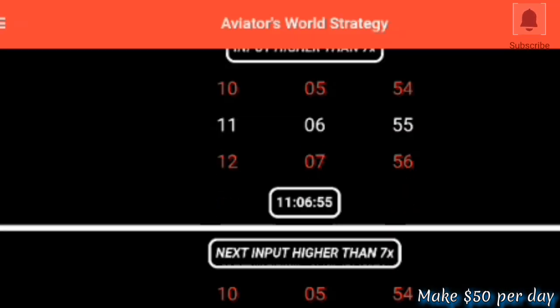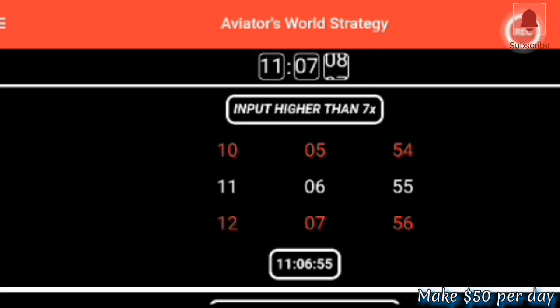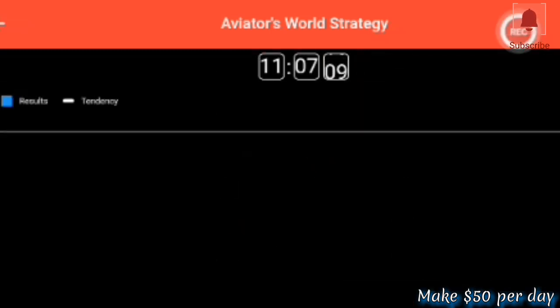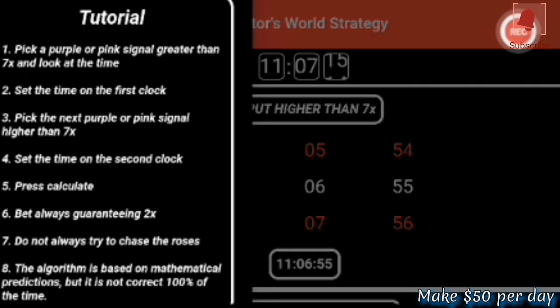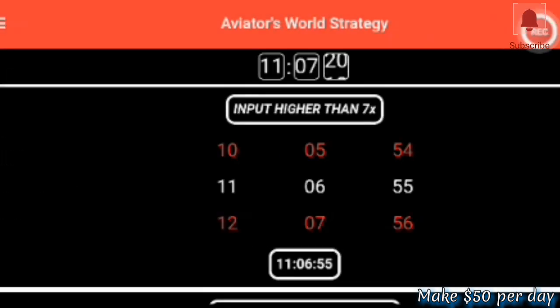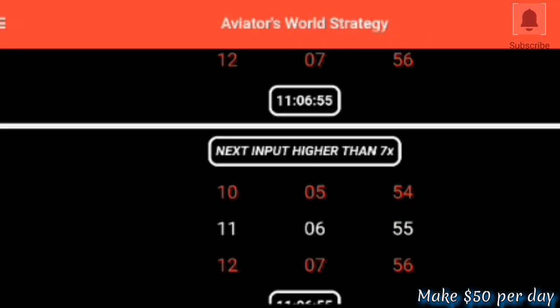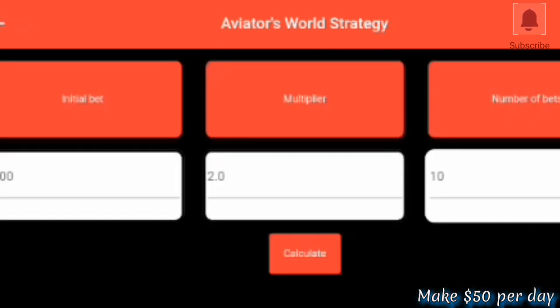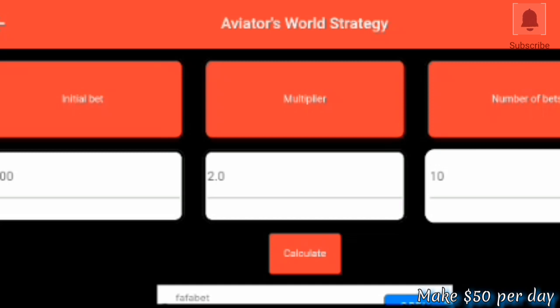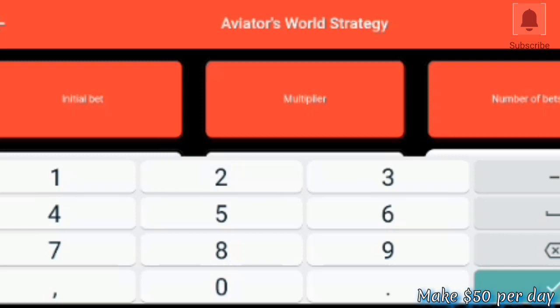Let's check the new menu. The first option is similar to what we had on the previous version, however if you go to the other side it will show you the new menu they introduced. This time around it's going to be very simple to use — you put in the initial bet multiplier and the number of bets, then punch in the calculation.